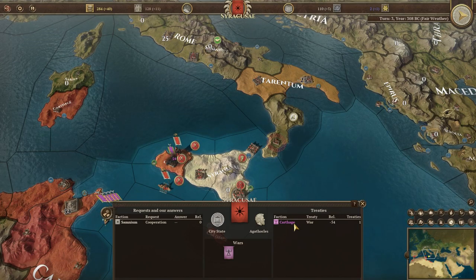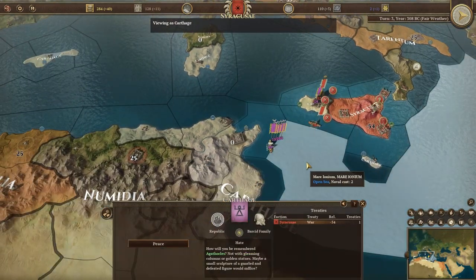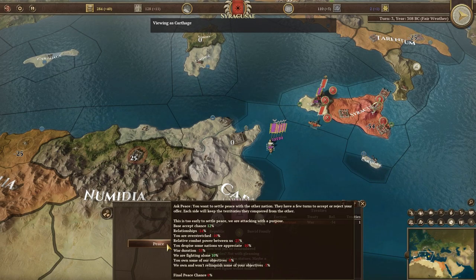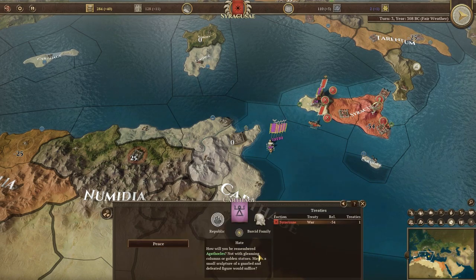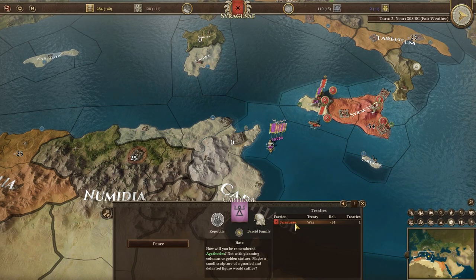If you click a region belonging to another nation and look at the Diplomacy panel, the left side will display any diplomatic actions you can take this turn. Hovering over these will display detailed information about the action along with the odds of requests being accepted. The centre will give any relevant information about your relationship with this nation, and the right side will show the treaties of this nation.